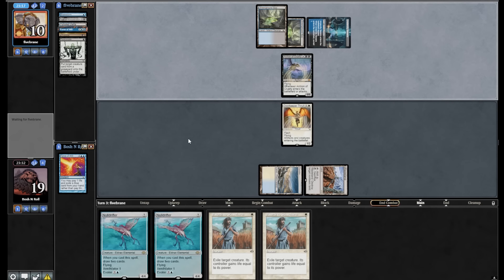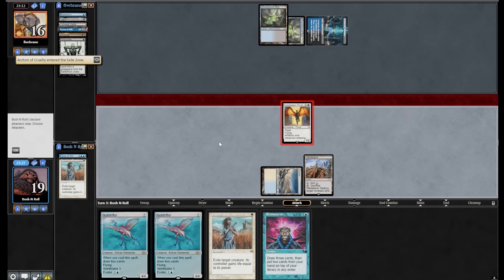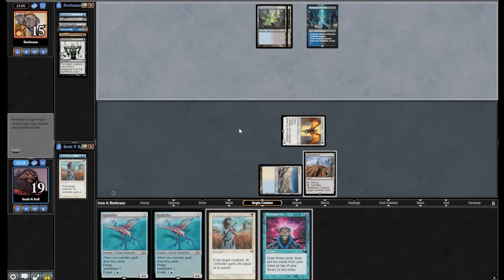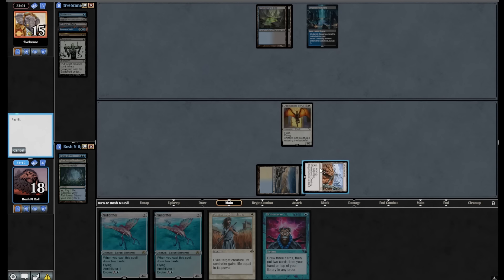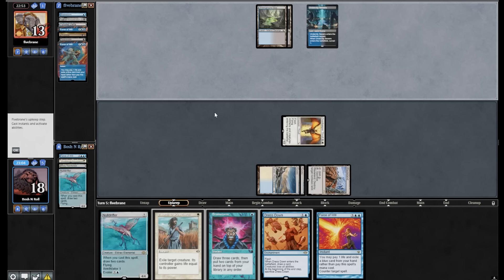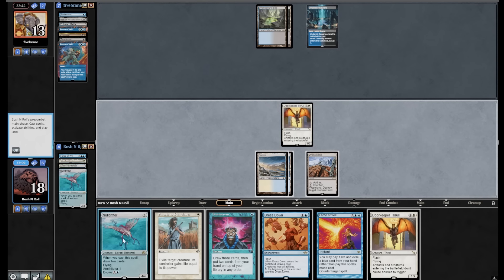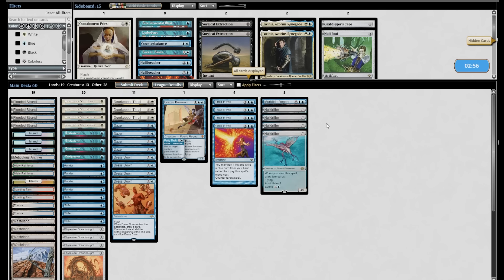Archon resolves and doesn't do anything, then I Plow it. I'm not going to risk finding another land off Brainstorm — just remove the thing I can remove. My mana is more important than theirs — I am not going to Wasteland them. I have a handful of insane three-drops if I can get a third land. Another Tundra. Evoke Null Drifter, draw two. Even if they counter this — Force pitching Atraxa. I went up two cards and they went down two cards — that's a four-for-one. Now Atraxa and Archon are both in exile, so their big threats are gone. We only have to worry about the little ones now, or my own Null Drifter. Re-drifting. Scooping to Null Drifter. Love it.